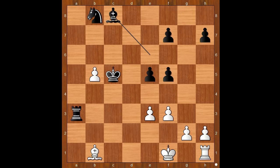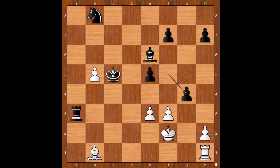Knight to c8. Bishop takes Knight. King to f2. Bishop to e6. g4. f takes on g4.